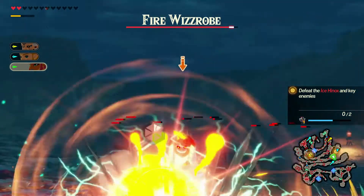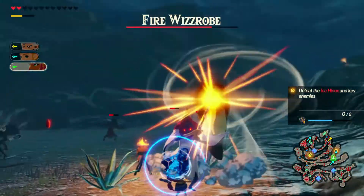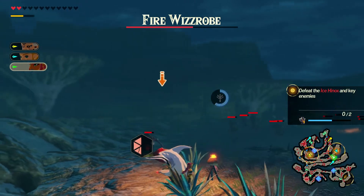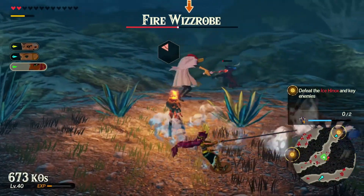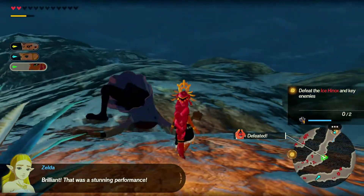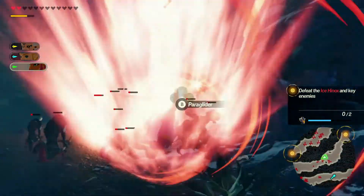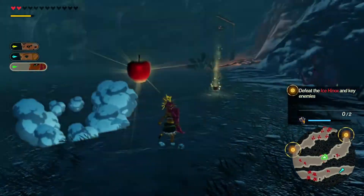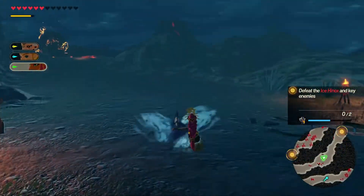How on earth am I supposed to find more apples around here? I need some apples. We'll take down the Fire Rift Wizzrobe and collect more stuff. Let's step it up. Riju, come on — I know you're a strong lady. Riju could be another new character to play in Hyrule Warriors. We'll go check back with Impa, eat the apple, and take down another ice knucklemaster.